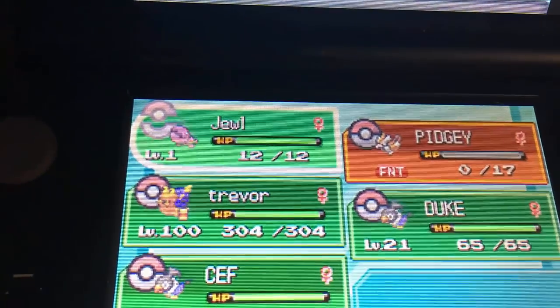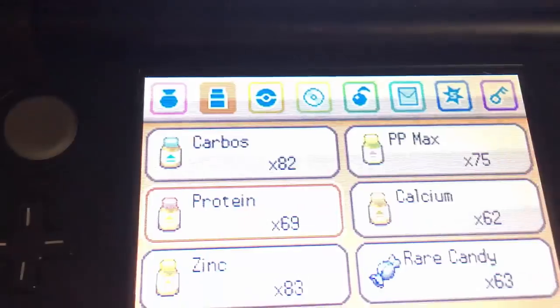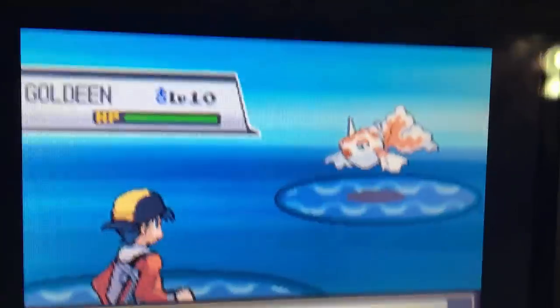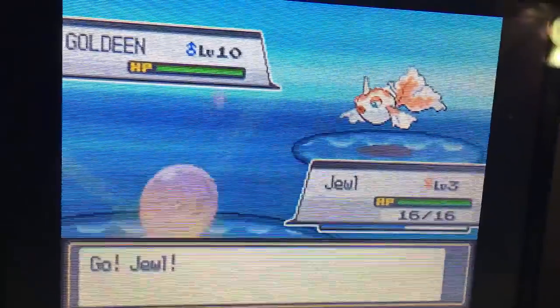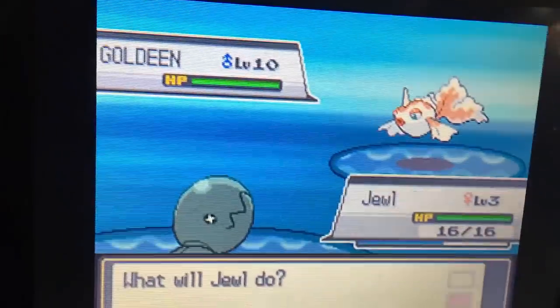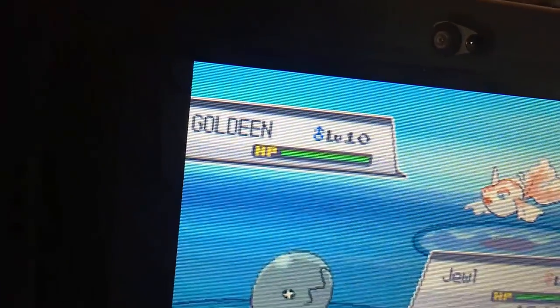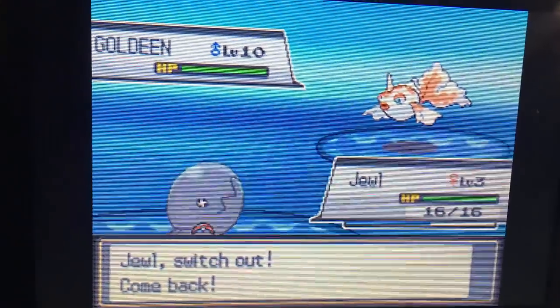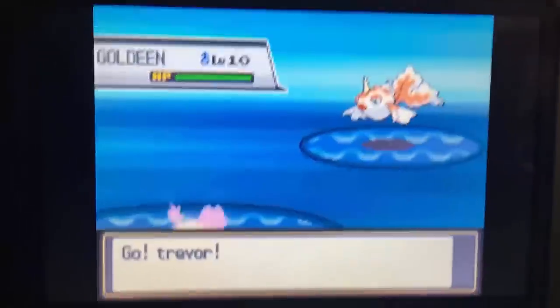On to the next mon. I have my Trapinch here that I bred — it's about to get roided out. Just doing standard Flygon: max attack, max speed, maybe 4 HP or defense, not sure yet. It's the morning before work so I'm just chilling before I have to leave. For the second Goldeen, I forgot to film the first one. You gotta do switch training on these things — I think switch training is faster than doing EXP Share without the power item. I do the switch training with Pokérus and the power item.